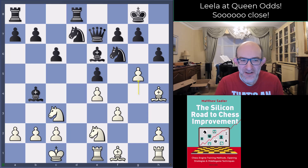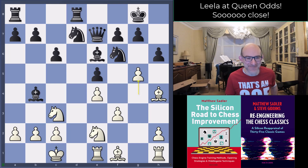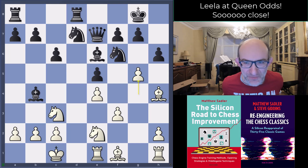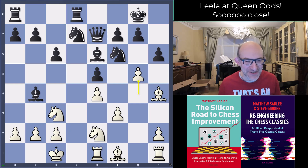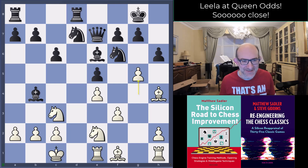Hello everyone and welcome to this video in our Leela and chess engine game series. I'm Grandmaster Matthew Sadler, and as you can see from the board, we are taking a look at another Queen odds game. This was one in which Leela's 2300 Lichess-rated opponent came so close to winning, but just fell short at the last moment. It's quite typical — many human players are actually winning until the end, but it's the weight of tricks and the time pressure that gets to them. Black came really, really close.